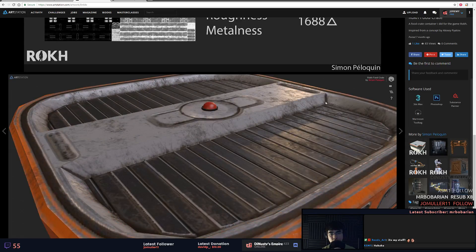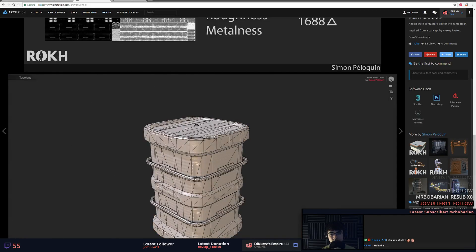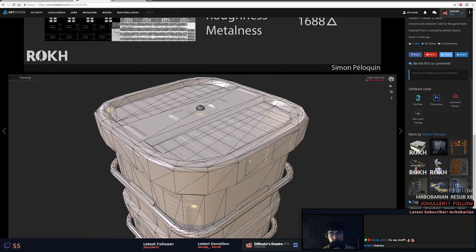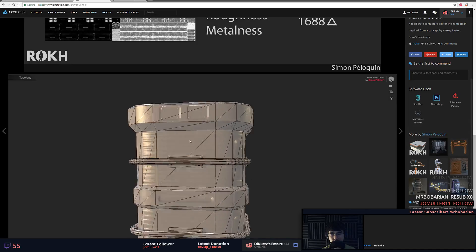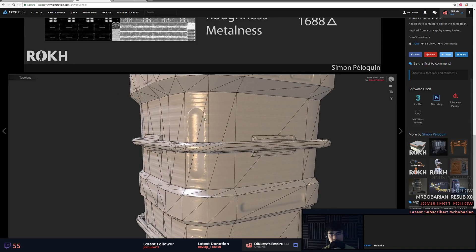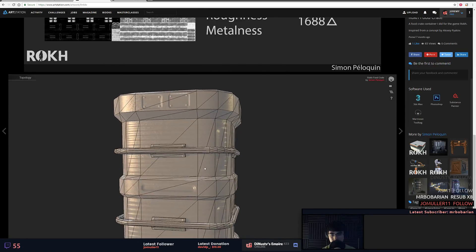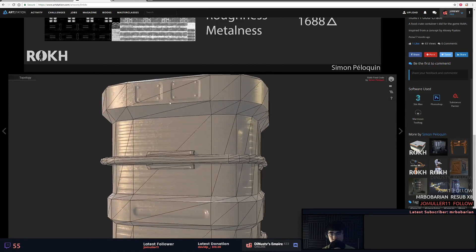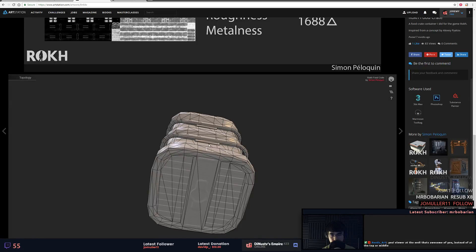With the amount of geometry that you're adding here, recognize that you can add that amount of geo to things like this area — you could have cut this in, or made these pieces stick out or go in a little bit. It wouldn't have added that much geometry.